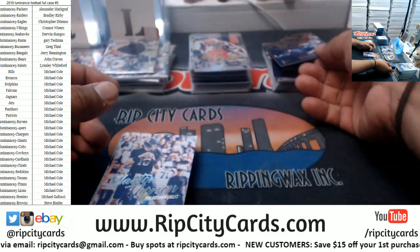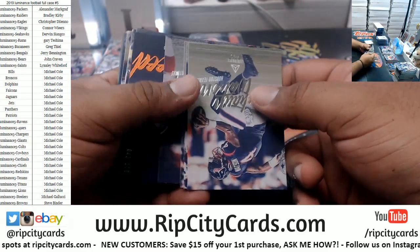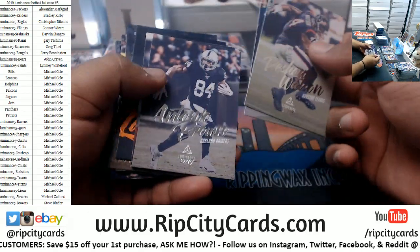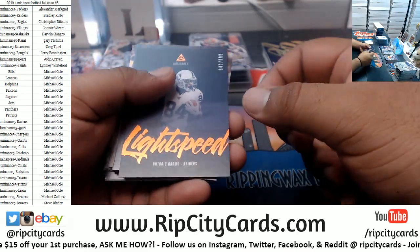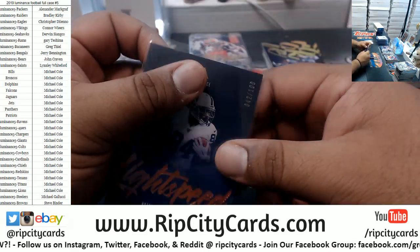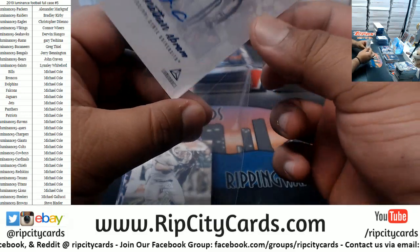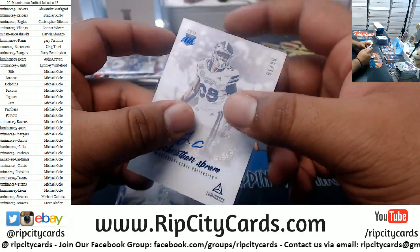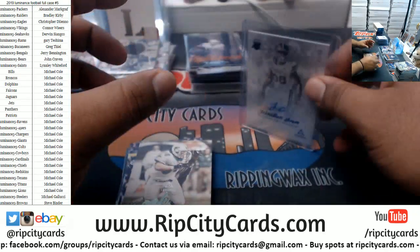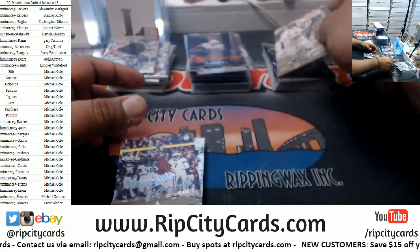Daniel Jones, Giants. Antonio Brown 100 Raiders. Jonathan Abram auto to 99. Oh this is nice — Zach Thomas Dolphins vintage insert.